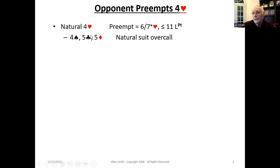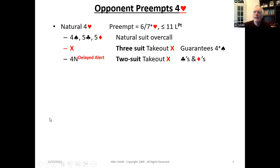The natural overcalls over four hearts are four spades, five clubs, and five diamonds. A double is a three-suit takeout double and almost always guarantees four-plus spades, because what you're really looking for is that major-suit game. Four no-trump is not Blackwood and is not a safety — it is a two-suit takeout double showing clubs and diamonds. It's a very high-level unusual no-trump.